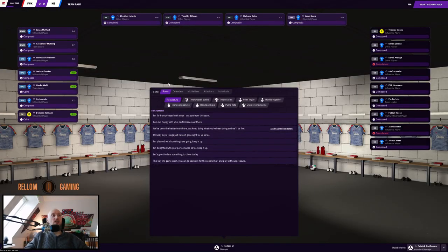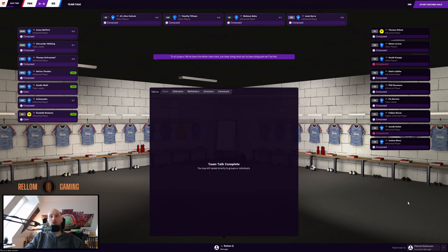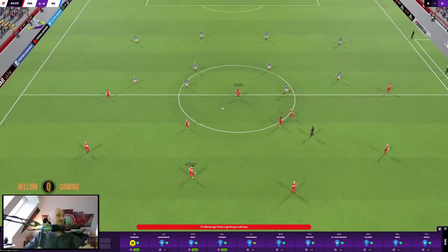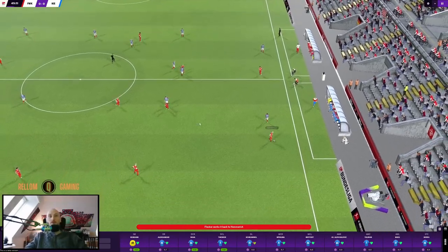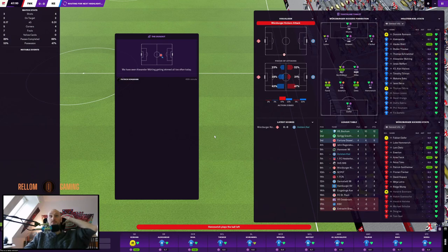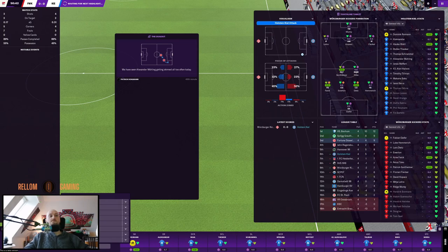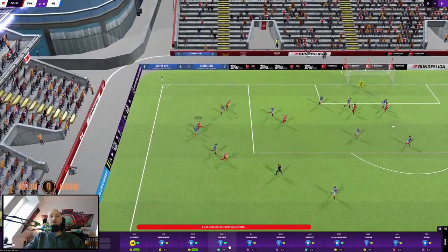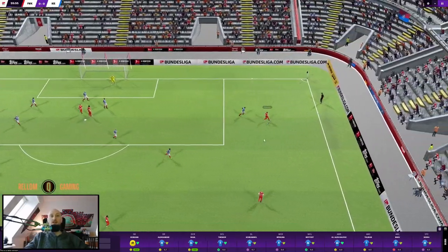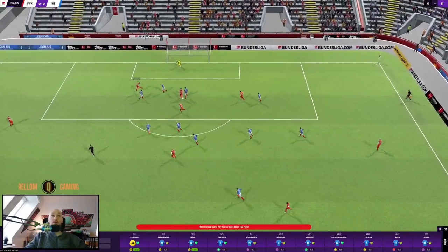Half-time team talk — we've been the better team, just keep doing what you've been doing and we'll be fine. What body language should we go for? Pump fist — that didn't work. Shouts: demand more — let's try that. I need a better camera, maybe I'll buy one at Black Friday or something.